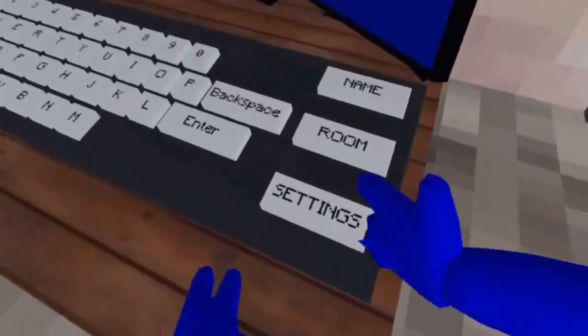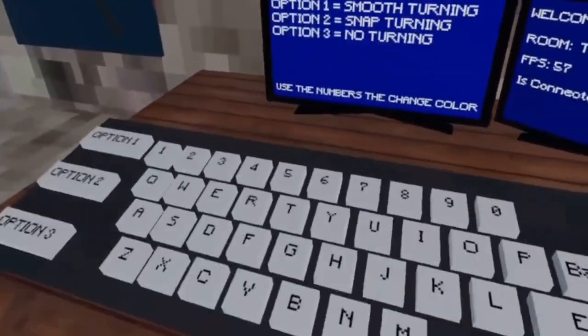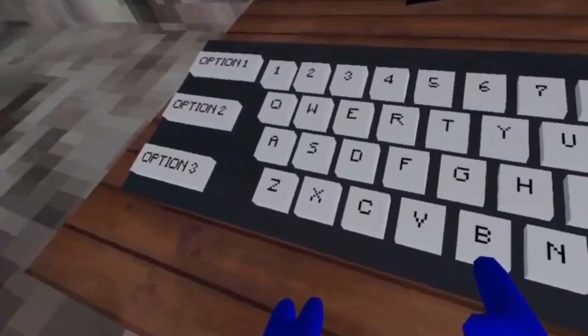Third thing is that if you come to the computer and make sure you're on settings, if you click the B button, it makes you black.